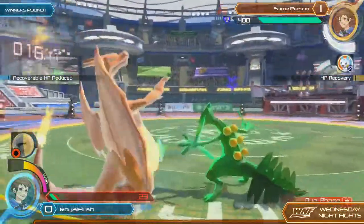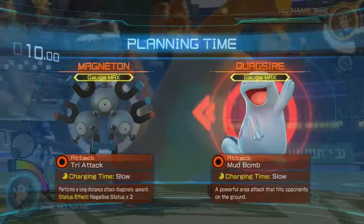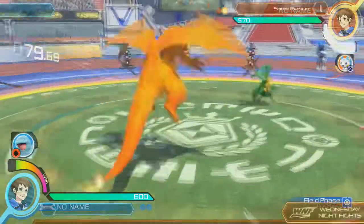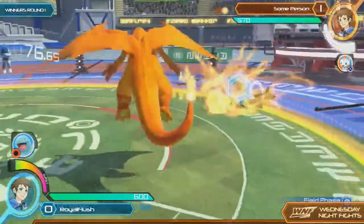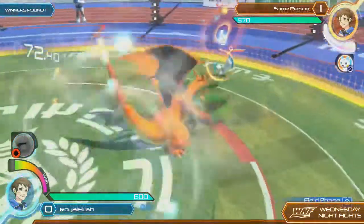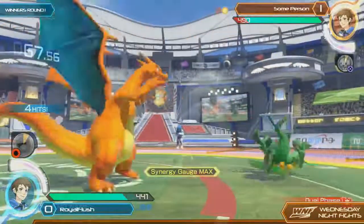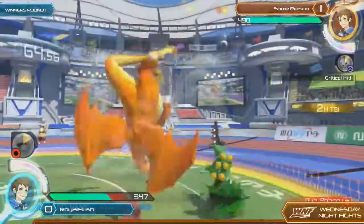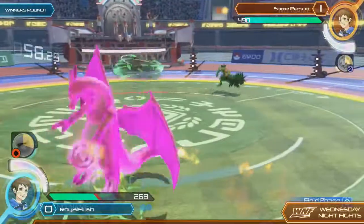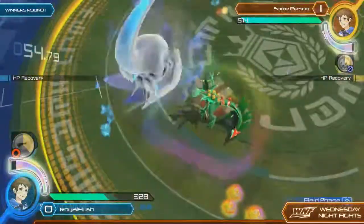Some person taking another convincing round. He's putting his opponent in exactly the position he wants them to be in. This is exactly what you need to do as Sceptile — using this character's kit very, very well. Here comes the Quagsire, but some person counters the support and stuffs it completely. That counter gives him a little combo right into the Leaf Blade. Wasn't a whole lot of damage, but it was flashy — just extending damage after a counter.